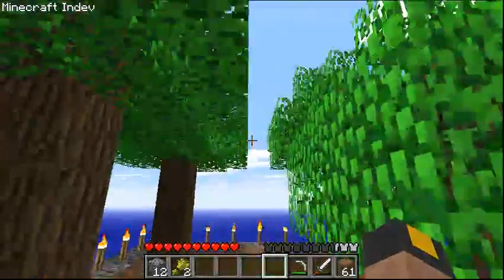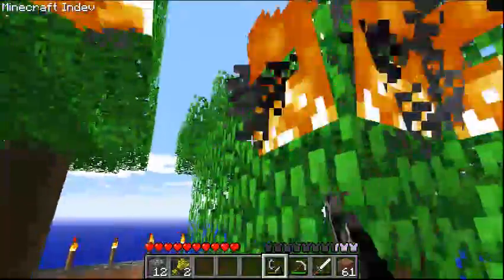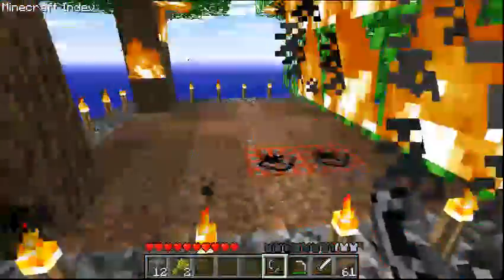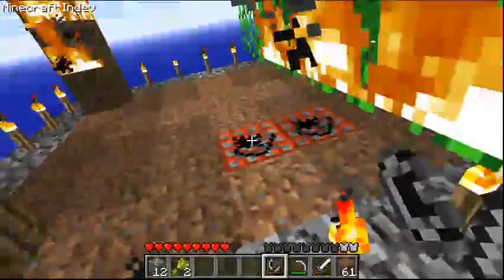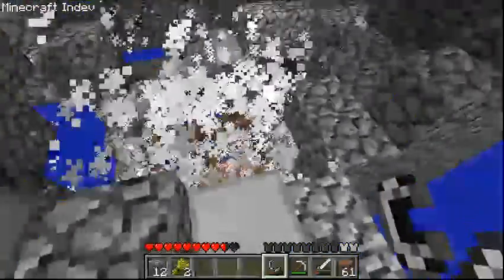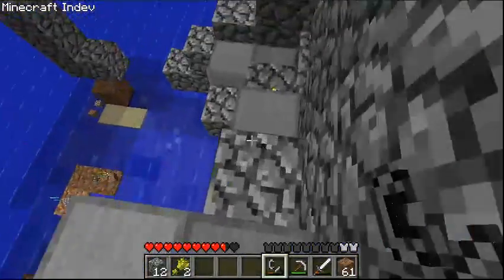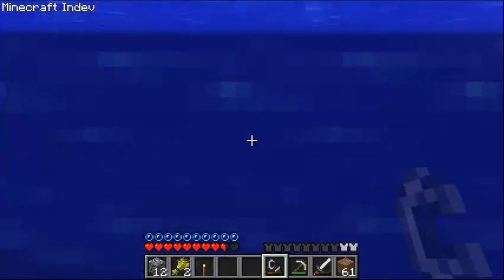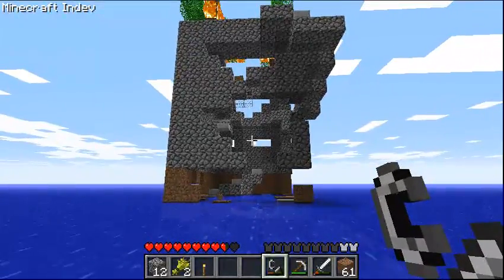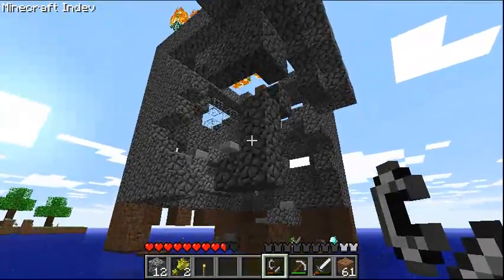If you want, you can burn these trees, but it's not that useful since they will be exploding anyway. There we go. Take cover behind this and watch your building get utterly destroyed. You can just go down and look at the destruction caused by these four explosives. This building is now practically inaccessible and unsafe to spend the night in.